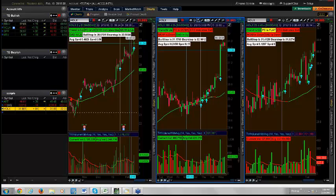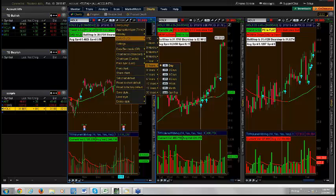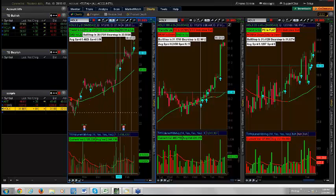One of the nice things about thinkorswim is you can set up a 3-day chart so you don't need to use a weekly chart. Just go to two years, select three days, there it is. I favor that — in my course I say if you can use a 3-day chart as opposed to a weekly, that's preferable. Most charting platforms can't do it, so we go to weekly and change inputs. But why not keep the 3-to-1 ratio and keep all your indicators the same?